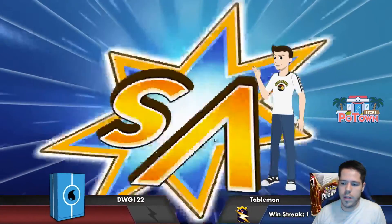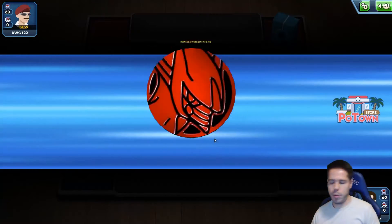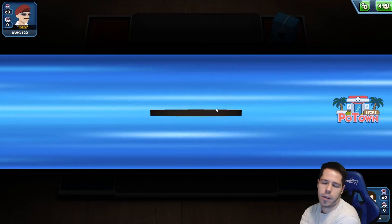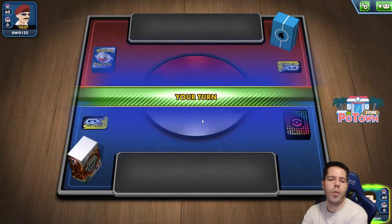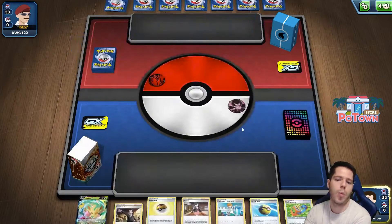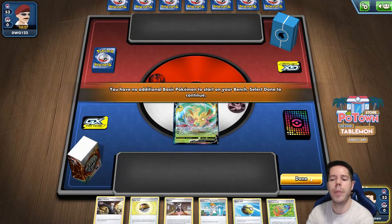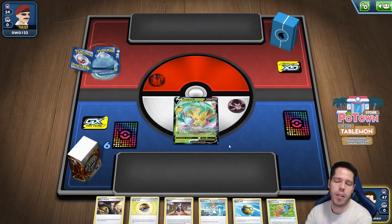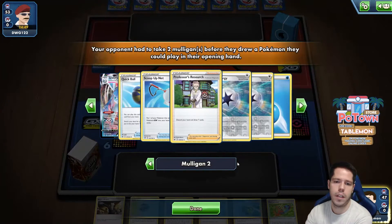On to the next match. We only played one supporter and were able to find what we needed when we needed it — very thankful for that. Some good top decks worked in our favor. Now we get to go first against a Water deck. I did not get Energy, which is usually really bad for a VMAX deck, but thankfully my ability more than makes up for that. That is why I love Leafeon.